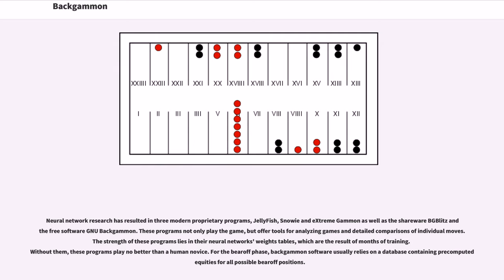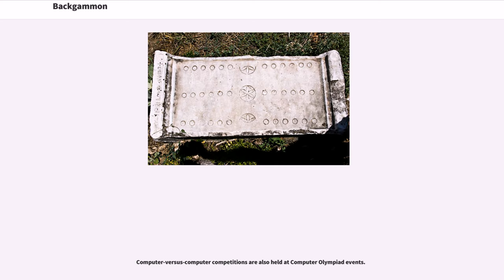These programs not only play the game, but offer tools for analyzing games and detailed comparisons of individual moves. The strength of these programs lies in their neural network weight tables, which are the result of months of training. Neural network research has resulted in three modern proprietary programs, Jellyfish, Snowie and Extreme Gammon, as well as the shareware BG Blitz and the free software GNU Backgammon. For the bear-off phase, backgammon software usually relies on a database containing pre-computed equities for all possible bear-off positions. Computer versus computer competitions are also held at computer olympiad events.